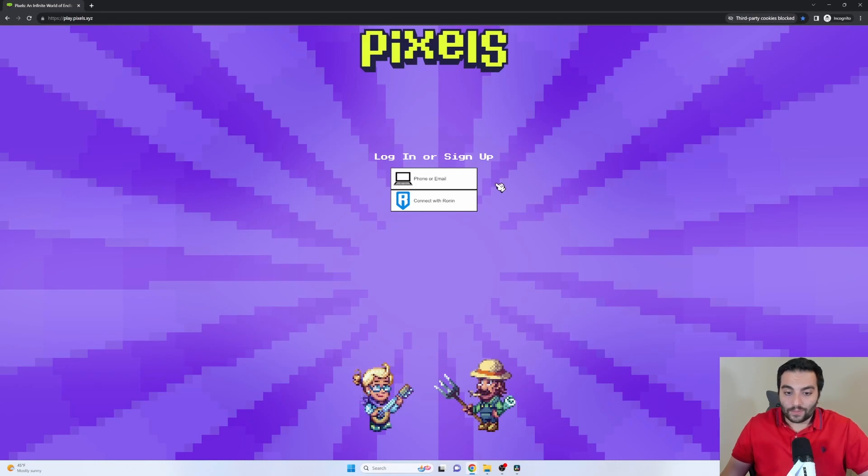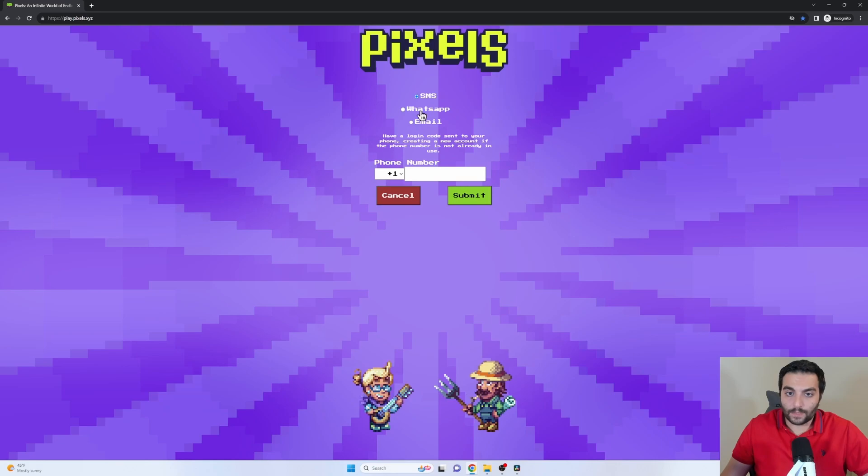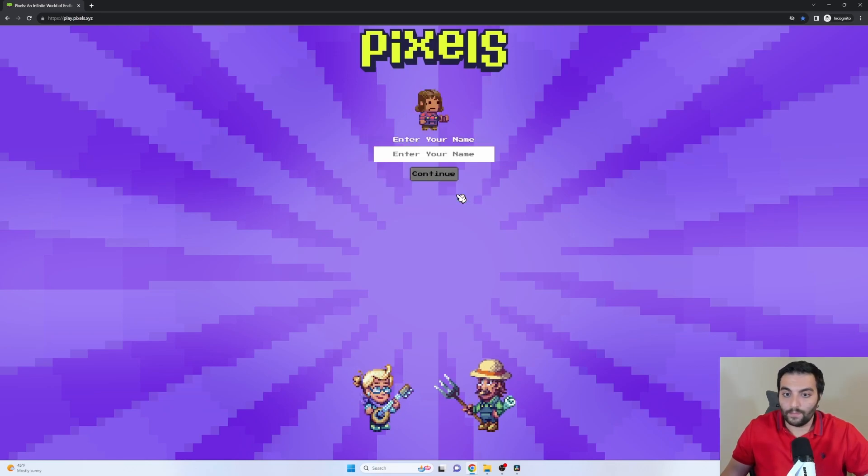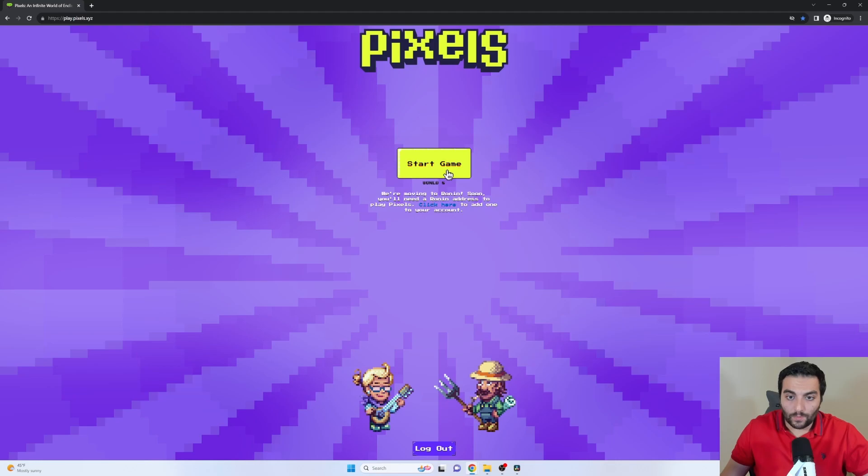This brings you to the login screen and there are two ways to log in. One is very basic and doesn't require any blockchain knowledge, so you can log in through phone or email. The second is connecting with a Ronin wallet. For the sake of this video, I'm going to go with the first option. All you need to do is click on phone or email, select WhatsApp, SMS, or email — whatever you want. Create a new account and they are going to send you a code to your email. Type or paste that code, click submit, enter your name, hit continue, and we are ready.